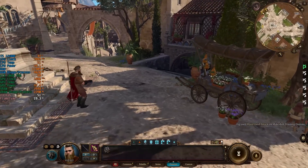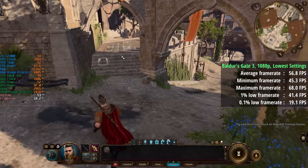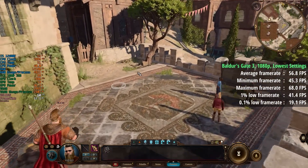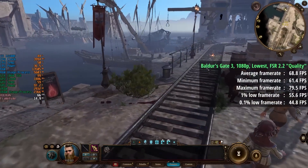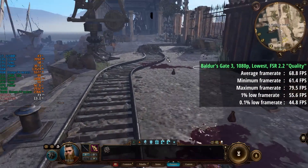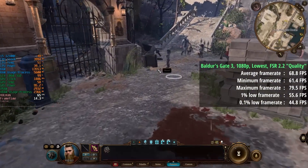Baldur's Gate 3 needs no upscaling to be enjoyable — it runs at close to 60fps with 1080p low. A lot of the time it is about managing expectations with older cards like this. Enabling FSR 2.2 will of course mean a noticeable improvement, with increased 1% and 0.1% low figures too, making for a more consistent gameplay experience.